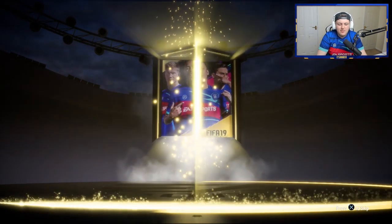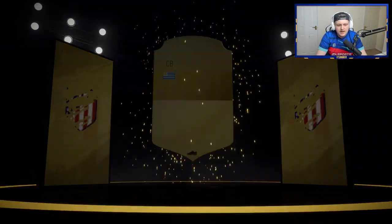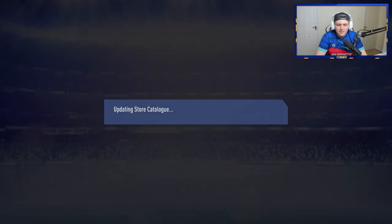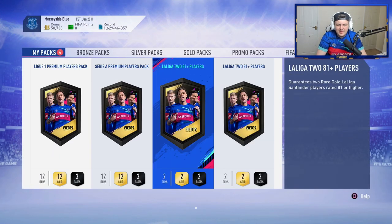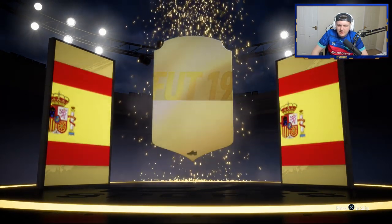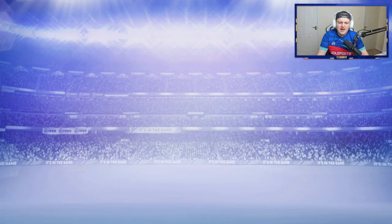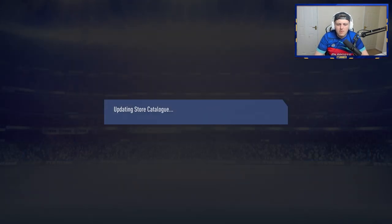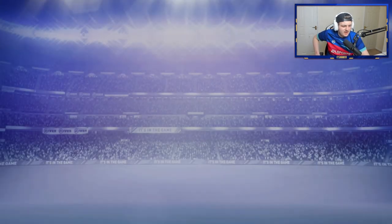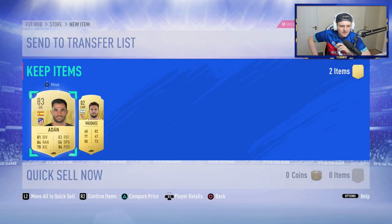Let's see what else we can get. If we don't get anything after around 10 of each, that would be a little bit disappointing. It's going to be Nacho Fernandes — disappointingly enough. We'll go ahead and store that. One more pack left EA — come on, give us a walkout to end it all. No walkout. We've got another board though, so Simon is doing better than I am right now. We end up with Adan and Vasquez.